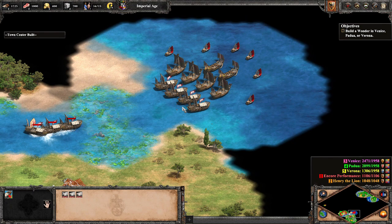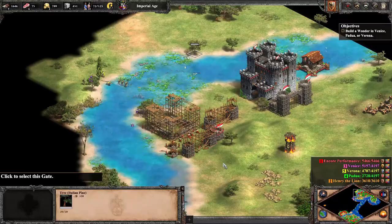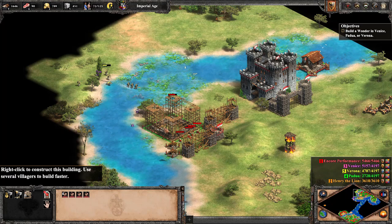Hurry troops, into the castles! The enemy is — they're monk-rushing our castles? Fire on the old man, and do it now! At least I think that's how the dialogue went when I realized Yellow was monk-rushing me.